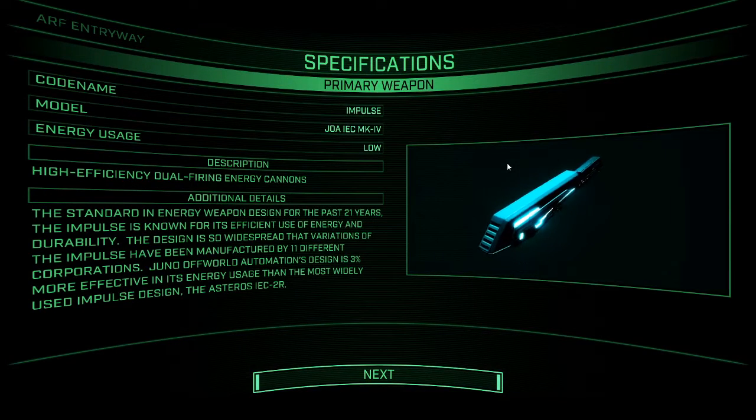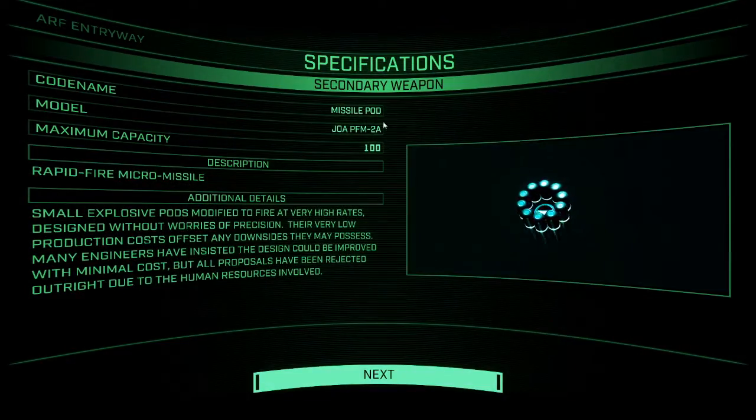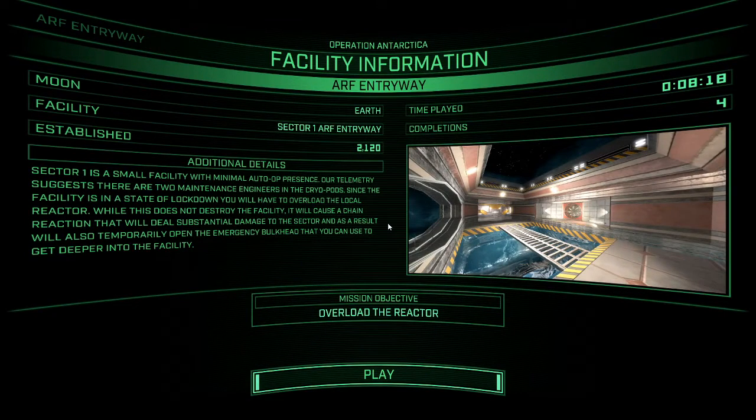Okay, simple enough — kill everything. Apart from the hostages. So what do we have? Impulse, Falcons — pretty standard. Missile pods — pretty standard. Goblins, Gorgons. Simple enough.